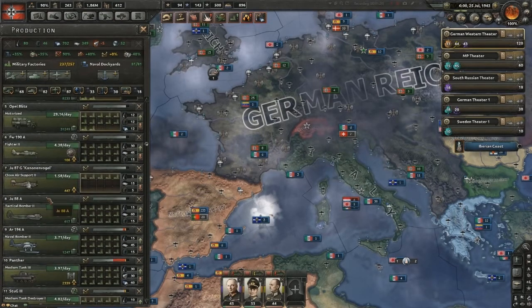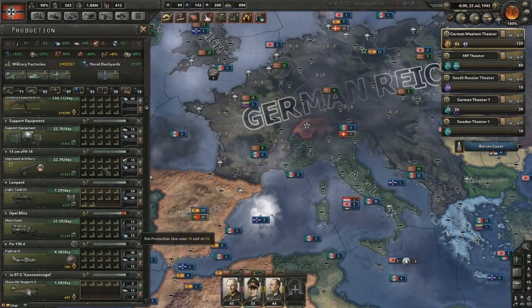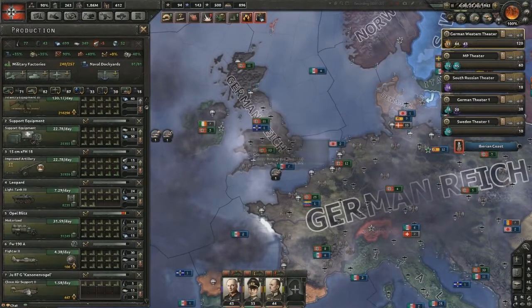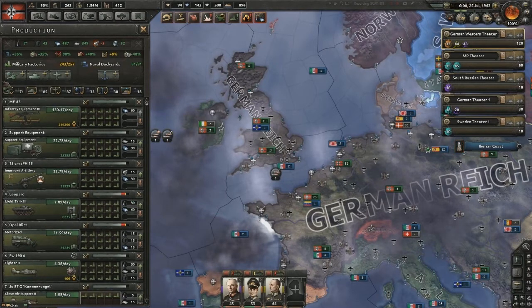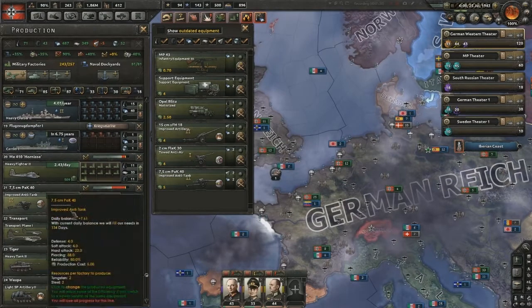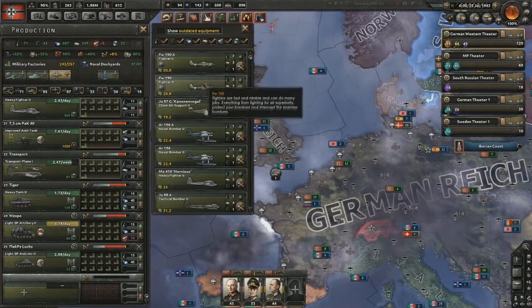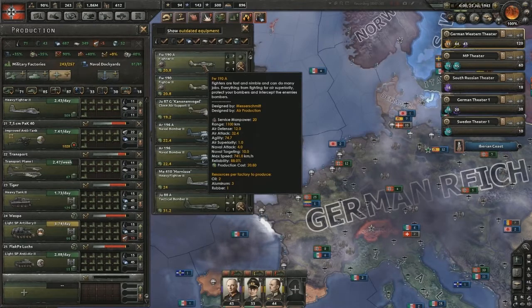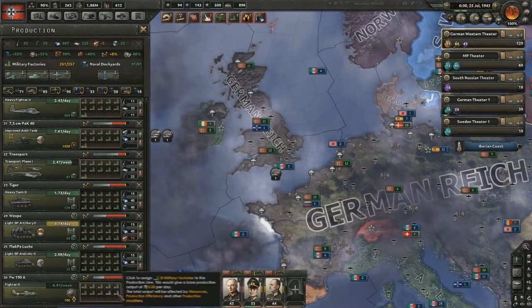I'm just re-jiggering all of our factories because we got a lot from the current western territory — what used to be known as the UK. We just need to get all these factories put into places. I'm thinking about putting up a second line for fighter craft, since we have a line for anti-tank already. We were making fighters at about the same rate we were losing them, so we would like a surplus.